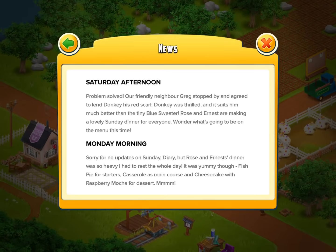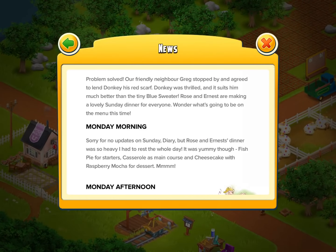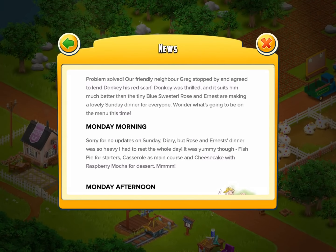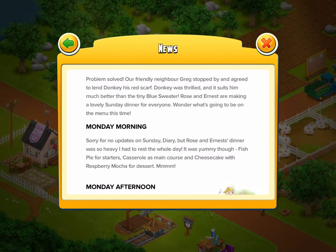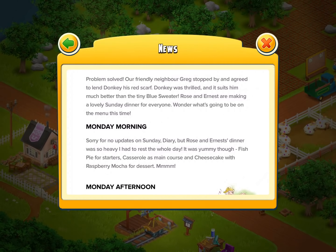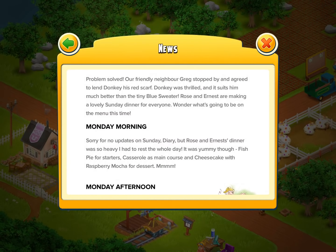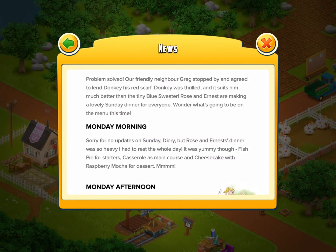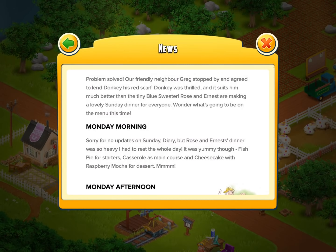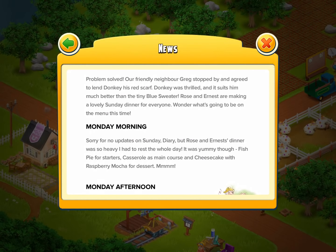Monday morning: sorry for no updates on Sunday, diary, but Rose and Ernest's dinner was so heavy I had to rest the whole day — Mr. Wicker. It was yummy though. Fish pies for starters — probably not from my farm. Casserole as main course and cheesecake with raspberry mocha for dessert. I could provide the raspberry mocha — I've got plenty of raspberry mochas. That is one thing I do produce, but not the other things mentioned.